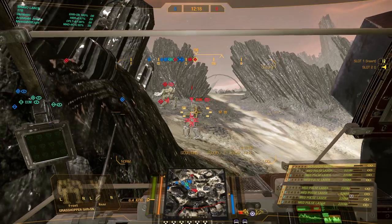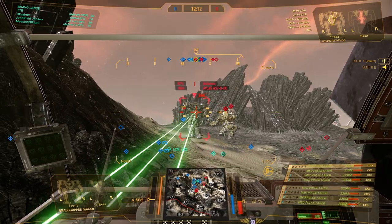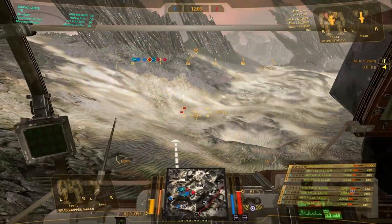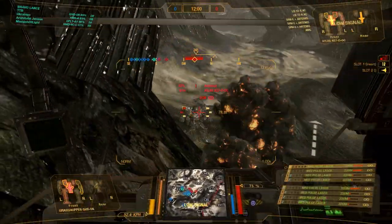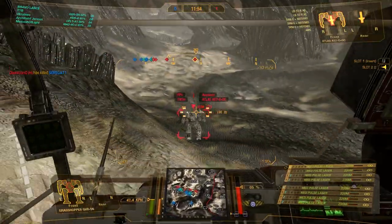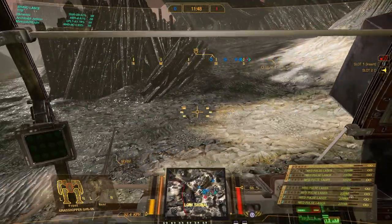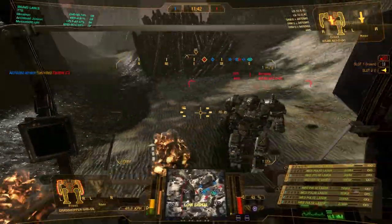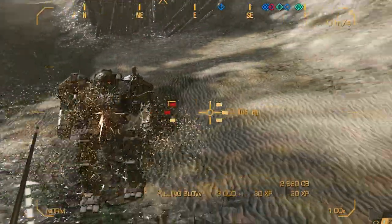Coming out of the corner here we see a DTC Atlas, a Kodiak, and a King Crab. Let's put some fire on the Atlas — as you can see, his CT back is open after one salvo. Now he sees us. Two LB10s, three SRM6s — that will hurt. So we are going one on one against an Atlas. Using jump jets to be as hard a target as possible, presenting my side torso while cooling off. Don't want him to get a shot at my CT. Baiting him... he took the bait. One more salvo in — he is right in the center. Goodbye Atlas.